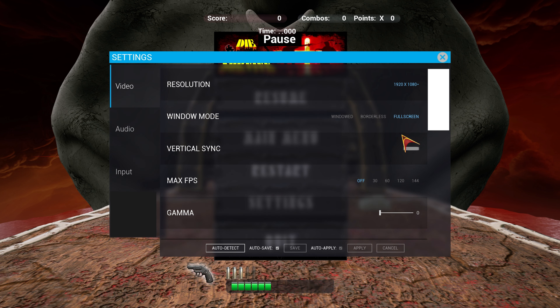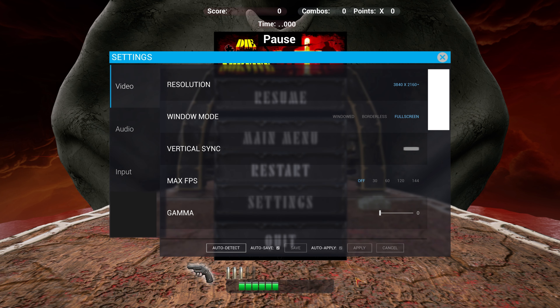As you can see in the settings, we can change the resolution all the way down to 4K — like Legends, the only build that's actually set up for 4K — as well as 1080p and 1440p.